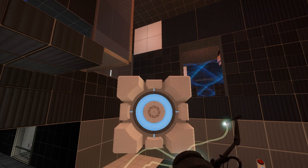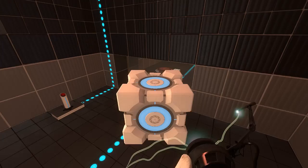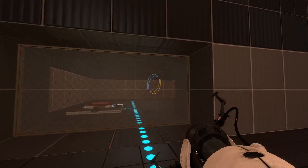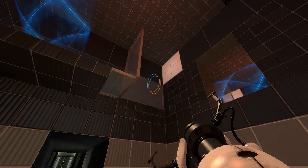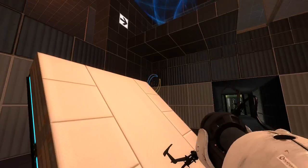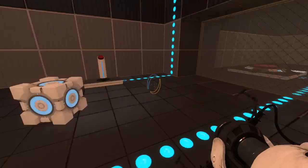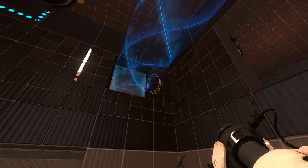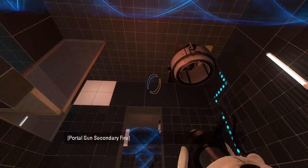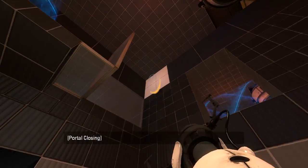So what actually do we want to do, though? Where does that go — into the other room? We're gonna launch ourselves into the funnel. But what do we do with the cube? Hmm, that is a good question, because that's got a Fizzler on it right now. Alright, for now I'm just gonna launch myself.